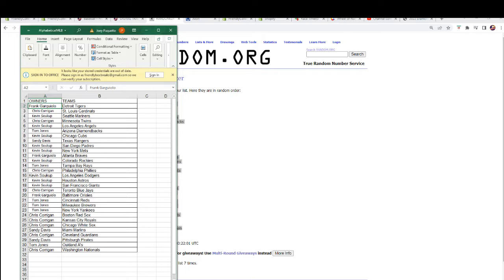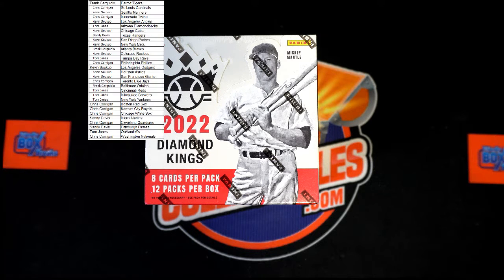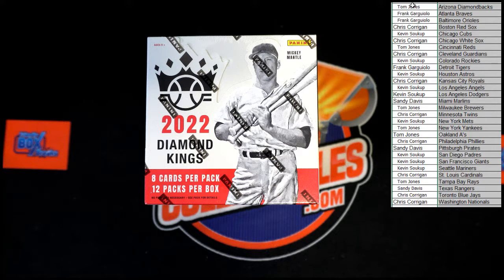We're gonna sort this by team name and add it to the screen — sort A to Z so it's easier to get figured out and assigned faster. As you can see, all the names stayed with the teams but now we have them in alphabetical order. If there are any trades, now is the time — I'll give you just a minute.